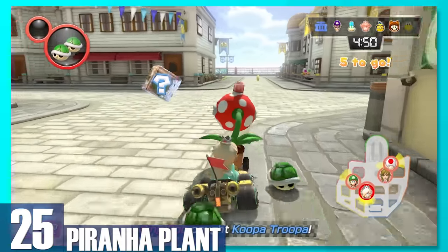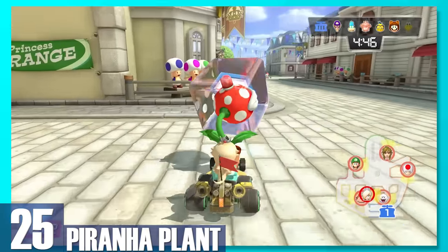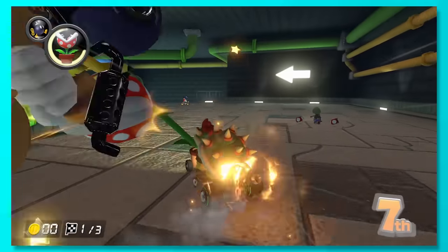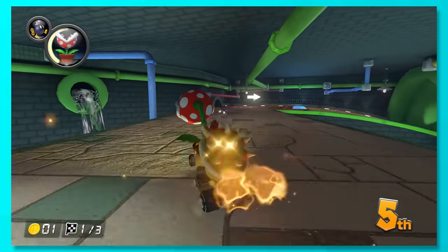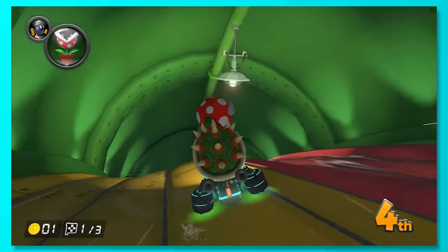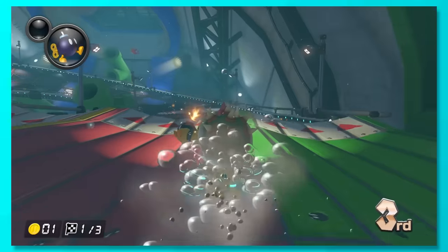25, Piranha Plant. What's this Smash Bros character doing in my item roulette? But seriously, this is by far one of the strangest items in Mario Kart. A potted plant that gives you a tiny speed boost every time it snaps at the air, eats a coin, or even an opponent. This is one of those items that's not that bad, but it's also just something that doesn't really need to exist.